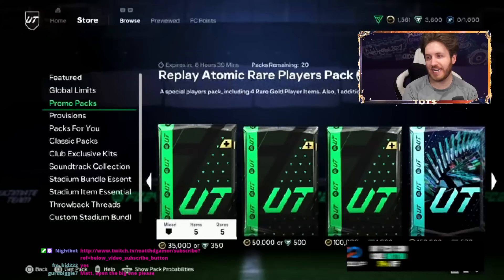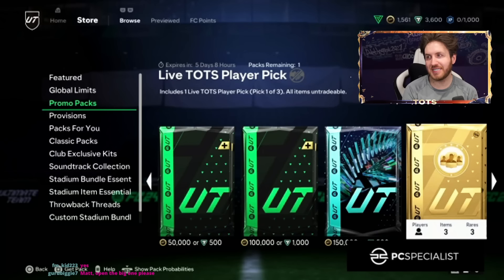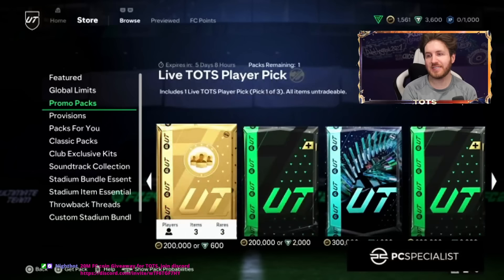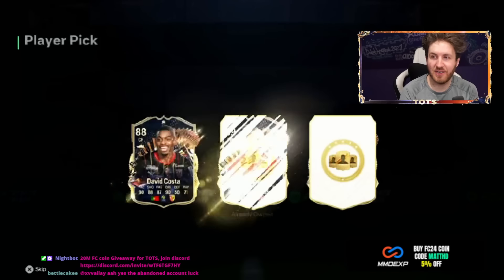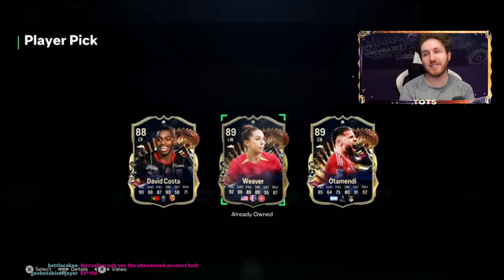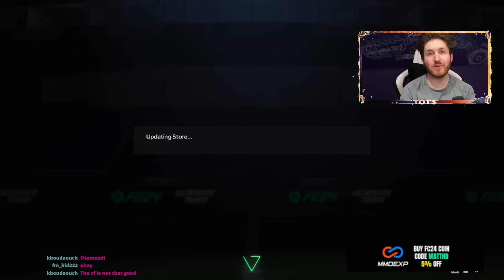Which store pack do we do next? I think we can do the Team of the Season player pick and the Premium Live Team of the Season pack. Team of the Season player pick — perfect calculation. Otamendi is definitely an improvement at centre-back — I think he's the play. He's only 25k, but that improves his team in a big way. We just got Zola as well — that is nice. 1,000 points for his account today.